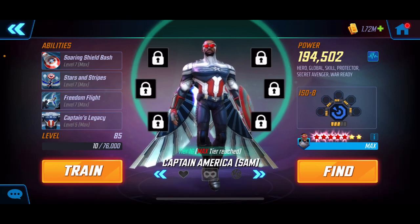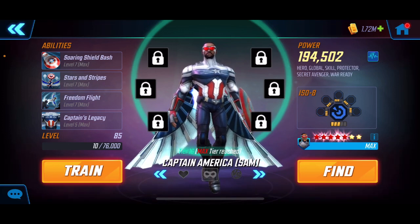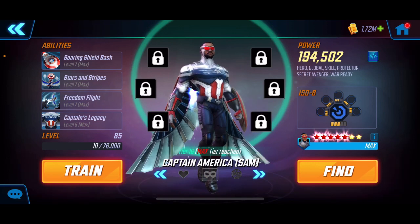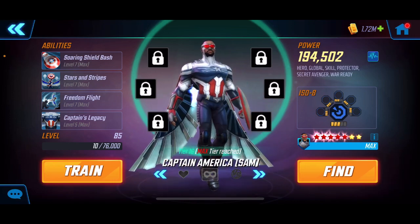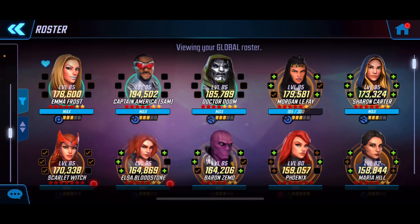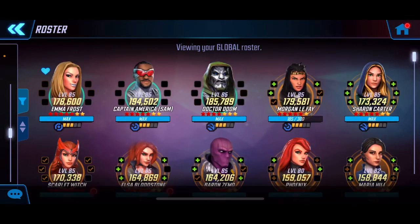I think Captain Sam is probably top 10 in my picks. I love using him in raids, in war, in everything — I even tried him in arena, though he doesn't work as well against the Dark Hold. Those are the three I think are really key, because Emma Frost and Captain Sam bring a lot of speed. Speed is the game — we want to be faster than the other guys and land our stuns, disables, and all that before the other team. Emma Frost and Sam play a key role in that with speed reduction.